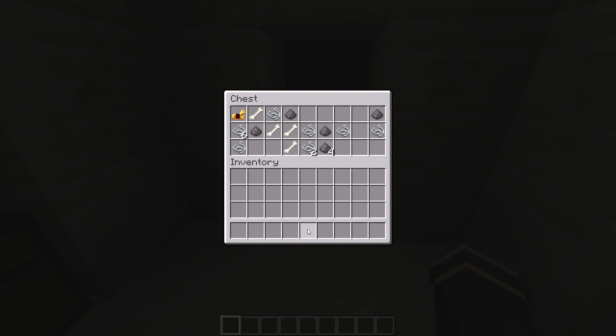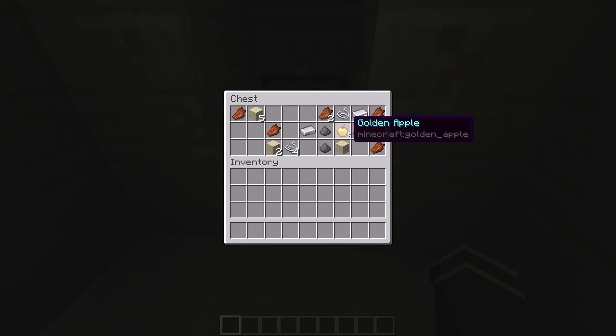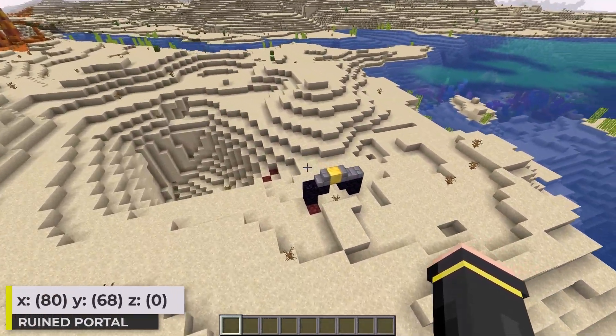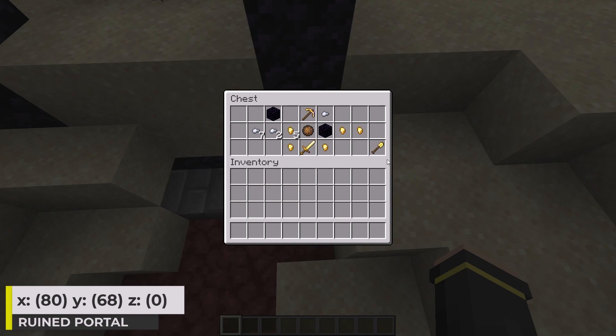And this here in the third chest, and another golden apple in the final chest. East of spawn there is a ruined portal — I can dig around here and find a chest with some loot too.